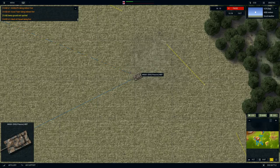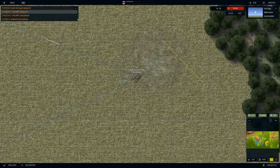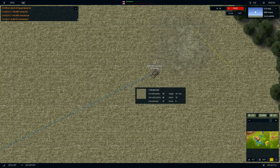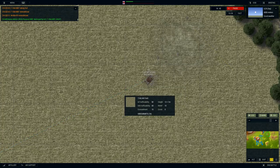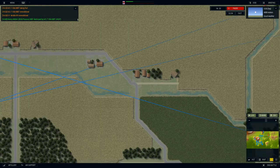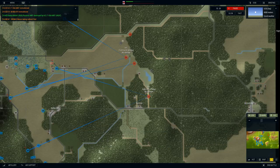Our mech infantry do have some anti-tank weapons, but only if the enemy is nice and close. This T-55 is immobilized — bad news. This American tank is ruining our day. We did get the hit. Now in this fictional scenario, Americans would have much higher technological advantages. Even if you look at Clinton's war against the Serbs — it was mostly fought from the air. Had that been fought on the ground I think there would have been serious problems.